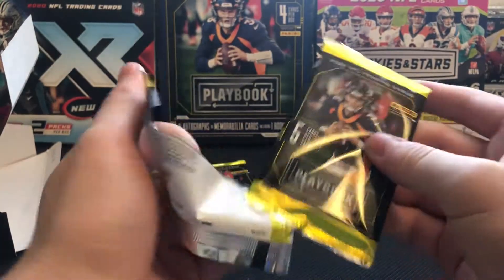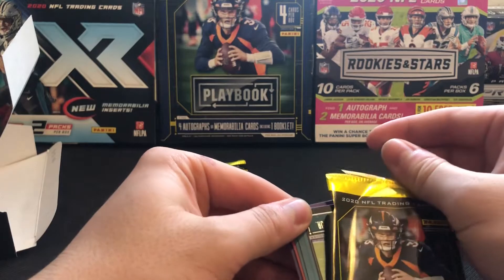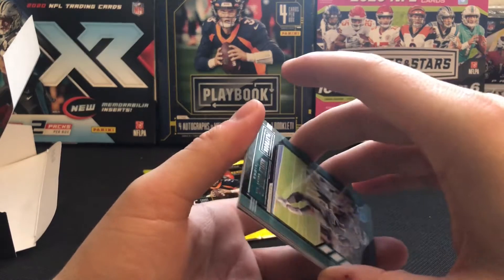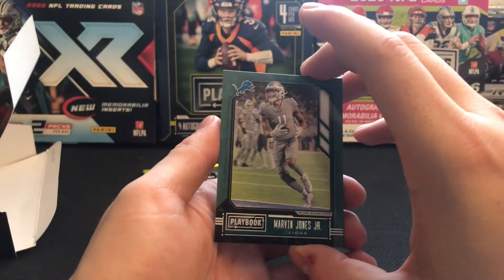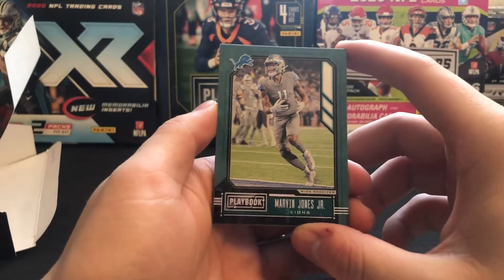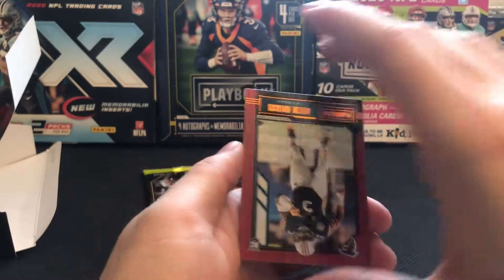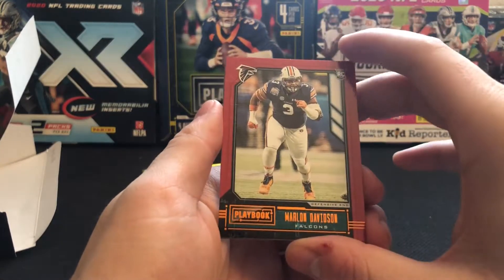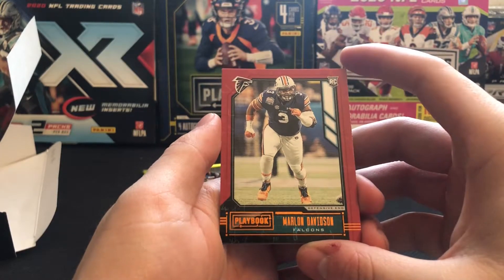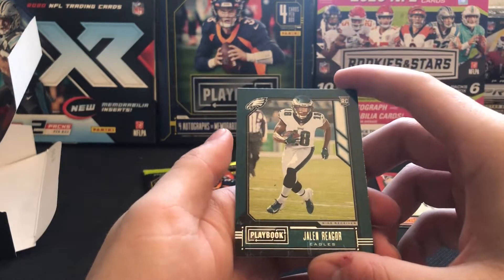A little different on the mega boxes here compared to some of the other products released this year — you're not guaranteed an auto. On average you're gonna be looking at an autograph or a mem. We got the Marvin Jones Jr., Josh Allen, and it looks like this is going to be one of our retail exclusive orange parallels, as you can tell from the font at the bottom. We got a Marlon Davidson rookie, then the base rookie Jalen Rager.